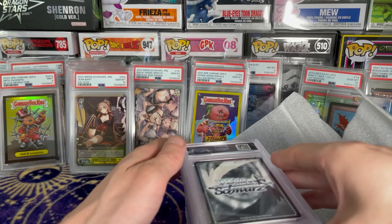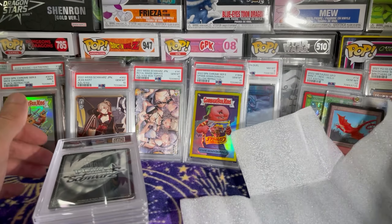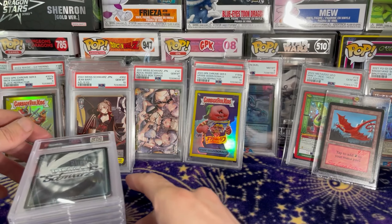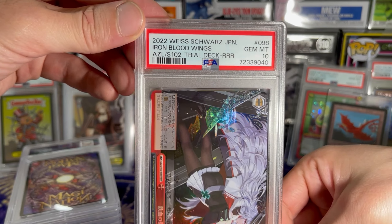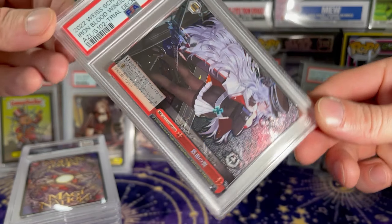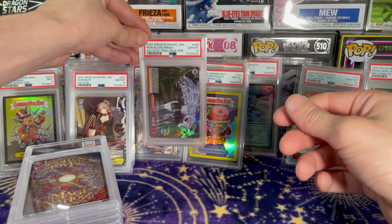Alright, what else we got in here? We got a 10 on the Triple Rare — Iron Blood Wings. Holy cow, we're doing great today.